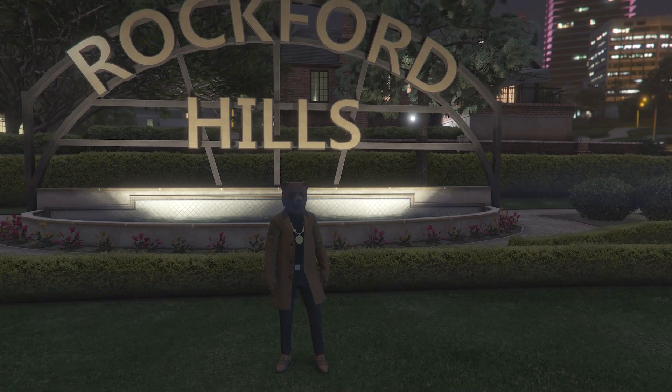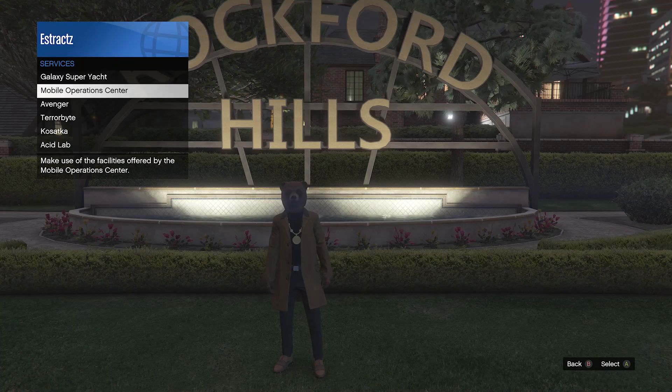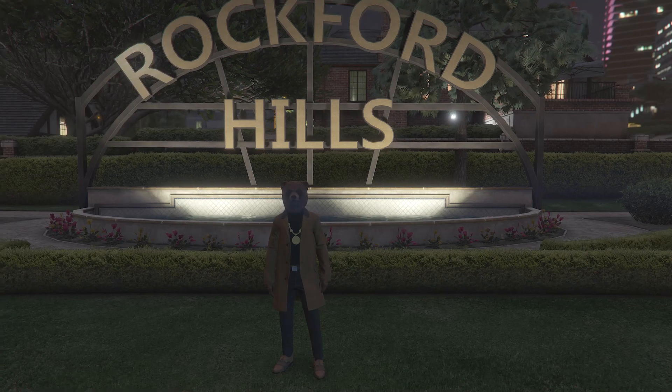I'm going to show you how to get the Black Joggers first. To get the Black Joggers, pull up your interaction menu, go to your services, go to Mobile Operations Center, and request your MOC.